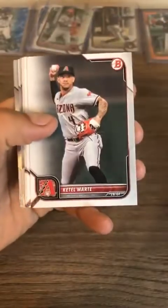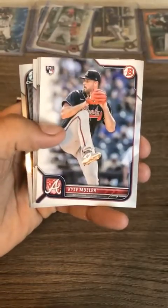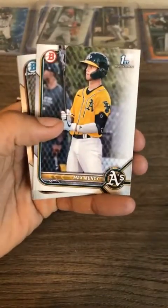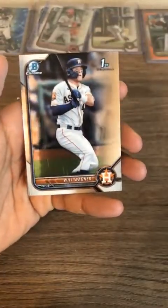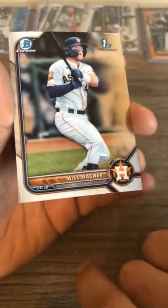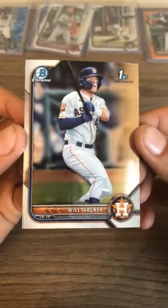Last regular pack of the final box — we're down to the last three packs: this regular one and two mojo packs. Jorge Soler, Ketel Marte, Yordan Alvarez, Jarren Duran, Kyle Muller, Christian Hernandez, Martinez for the Blue Jays, Max Muncy, Hernandez for the Orioles, and Will Wagner — Billy Wagner's son — chrome card. The only thing that sucks is there appear to be two big scratches on it, but you do get a first Bowman chrome. Neil, Billy Wagner was the old closer for the Astros — this is his son Will Wagner, his first Bowman chrome card. Congratulations.